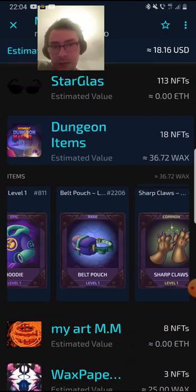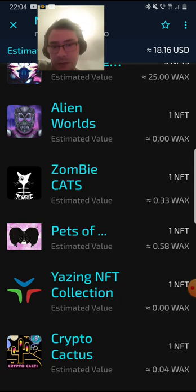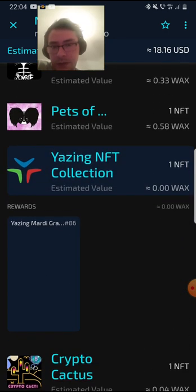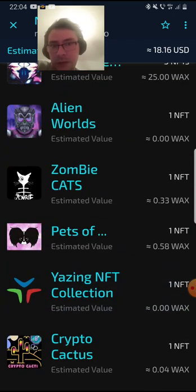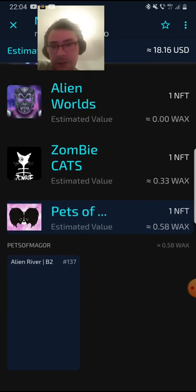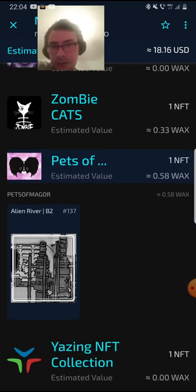That's 36 bucks in total. This one I need to sell because it doesn't have any mining power. And this one we bought — again an upcoming collection. That's alright.